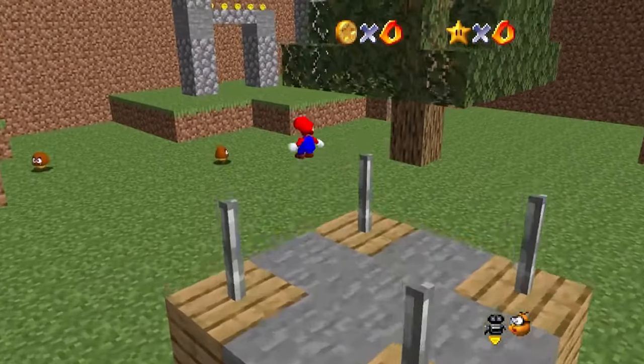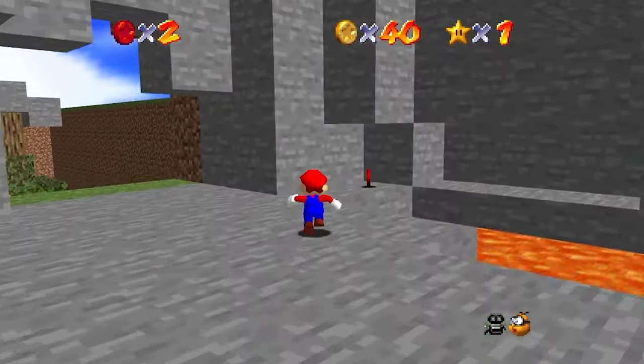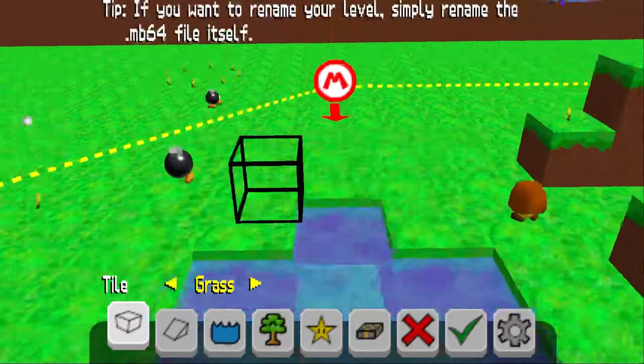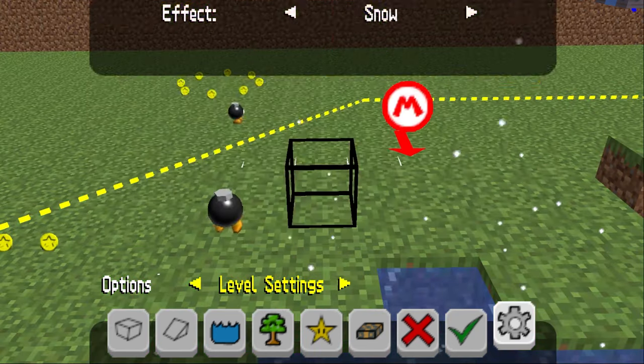You may think this is just a Minecraft mod, or some Mario 64 hack with Minecraft textures, and you'd be partially right. What you're seeing here is indeed a Mario 64 hack — except you make your own levels in Mario Builder 64, and as a cool easter egg, you can unlock the Minecraft look as an extra theme for your own levels.